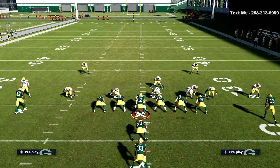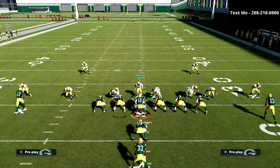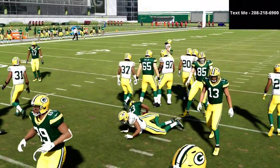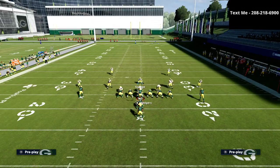We still want three people blitzing. On Power O, if it's a run outside, shoot in between the guard and the tackle. If it's a run inside, shoot in between the guard and the center. Just shoot right down here, blow up that pulling guard, and the safeties will naturally come in and fill the running lanes very easily.